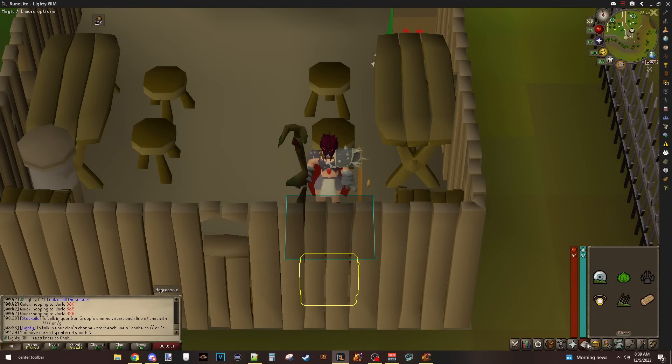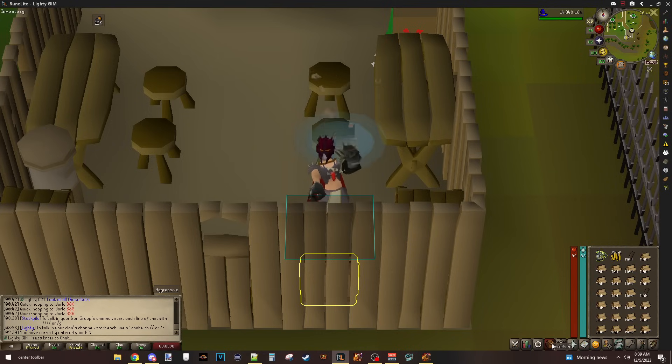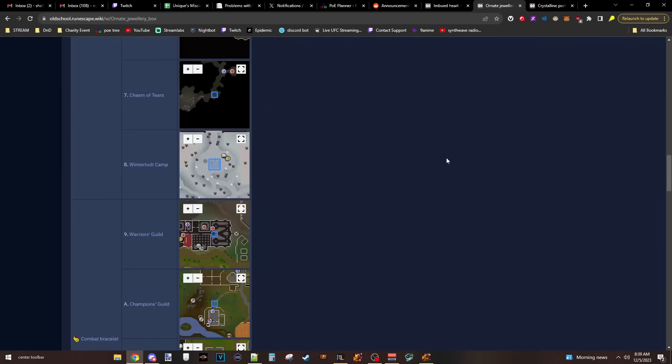So it's nothing more than sitting here casting make plank until I have all the planks I need. It just takes a couple minutes, two or three minutes. I don't know how many things I need to do.